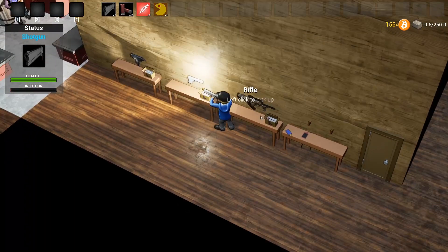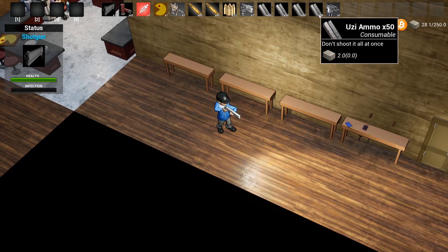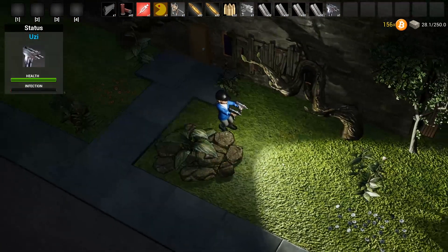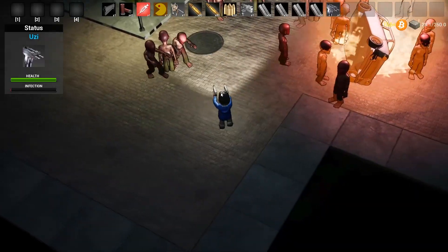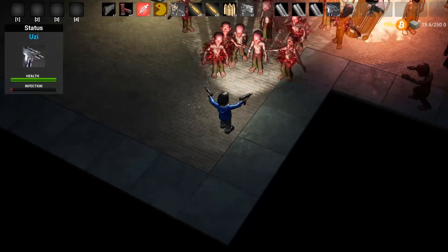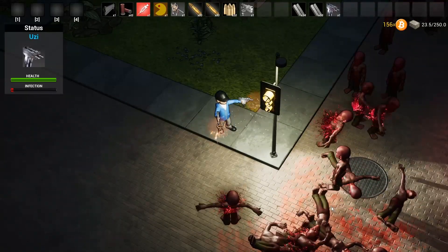Let's grab some guns and go outside to shoot some zombies with my uzis. I'm going to get infected and then use the vaccine to return to normal, just to show off that feature. What I like about the uzis is you can aim in multiple directions. You've also got to keep them away from you, and you can use masks in the game to cover your face and reduce the infection you receive.